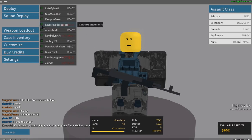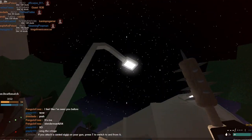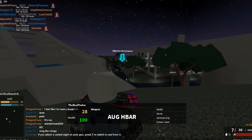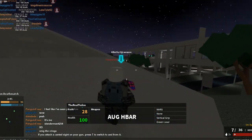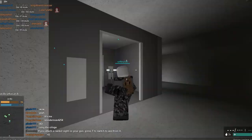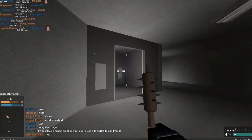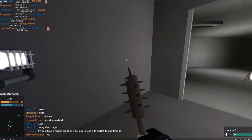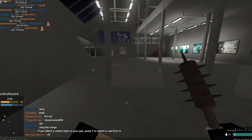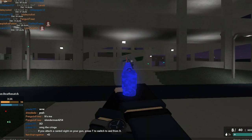Walk up to a light and shoot it straight up. Someone's going to kill you, and then you should spawn back in with whatever knife you selected. I selected this knife and now I have it — I can run around and kill people. That's how you do the exploit in Offensive Forces. See you guys next time, bye.